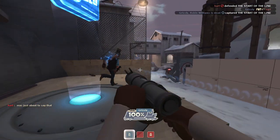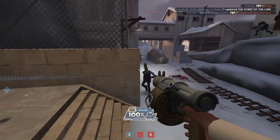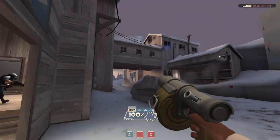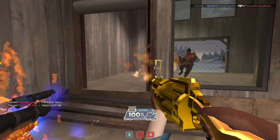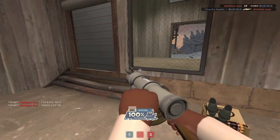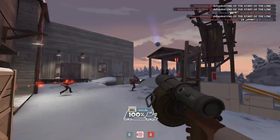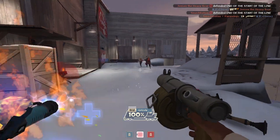Let's talk about what the map is first. CP Snowplow is a two-stage attack/defend map with three control points during each stage, and no other map that I can think of in the game right now is like this. There's only one three-CP map, which is Mount Manor, and a couple of multi-stage attack/defend maps — Dust Bowl and Egypt. So starting off, this map is already different than any of the other game modes we're used to seeing.